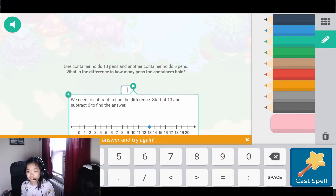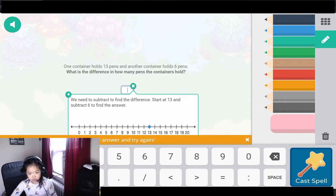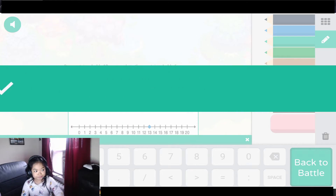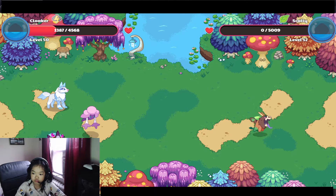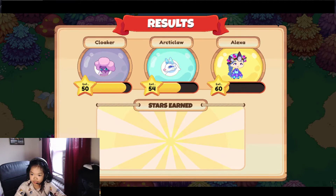One container holds 13 pens and another container holds 6 pens. What is the difference in how many pens the containers hold? We need to subtract to find the difference. Start at 13, subtract 6 to find the answer: 1, 2, 3, 4, 5, 6. I never knew! Bye bye!